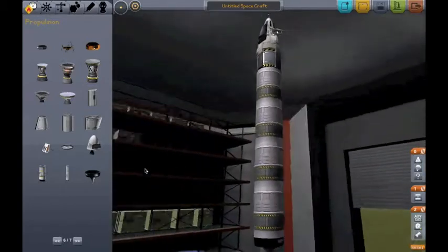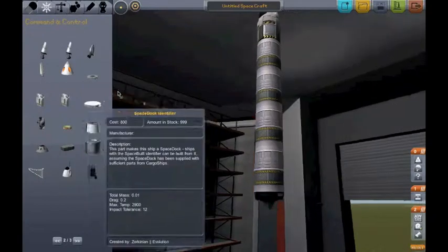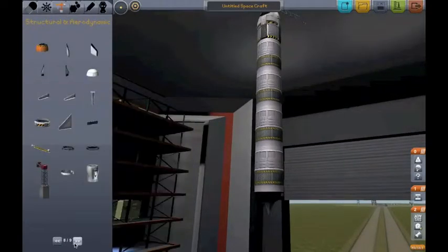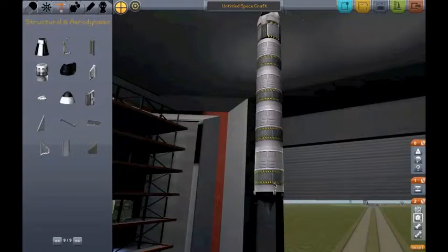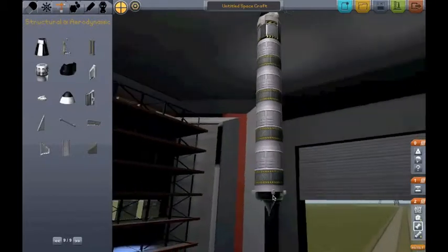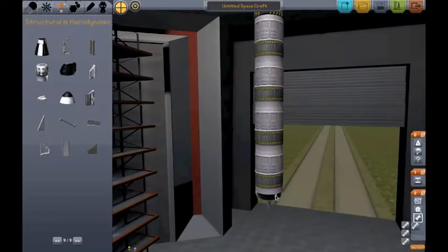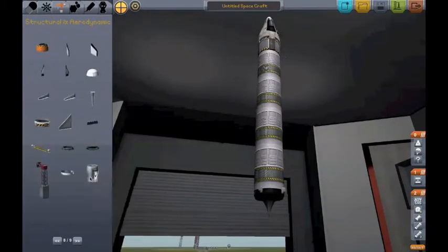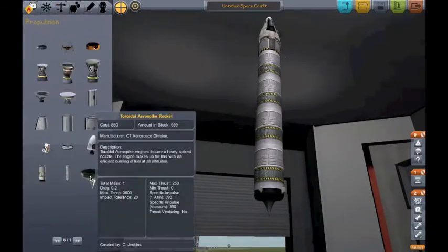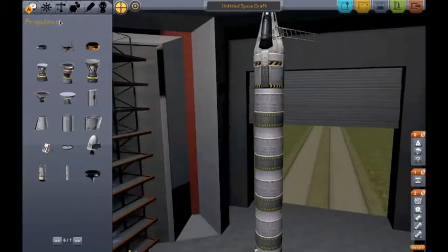At the bottom of all that you need an aerospike — they work best. I've tried using all these other engines and the aerospike just fits the build the best. Here's a little hint with the aerospike: put some strut connectors on it, because during the landing stage this can break off. Even though it has an impact tolerance of twenty, it still pops off every now and again, which gets really annoying.